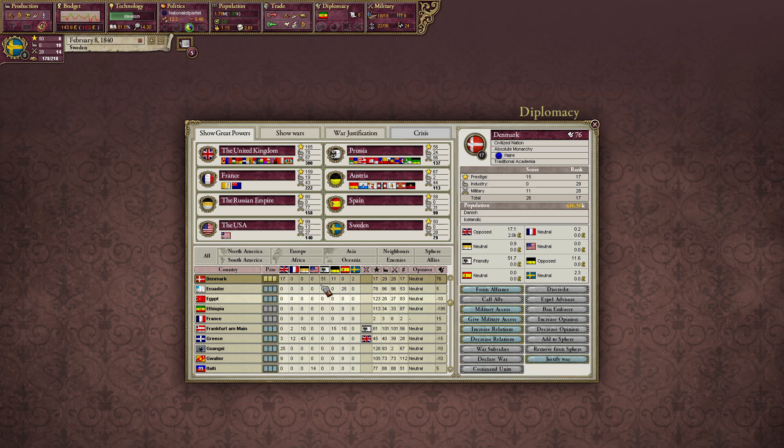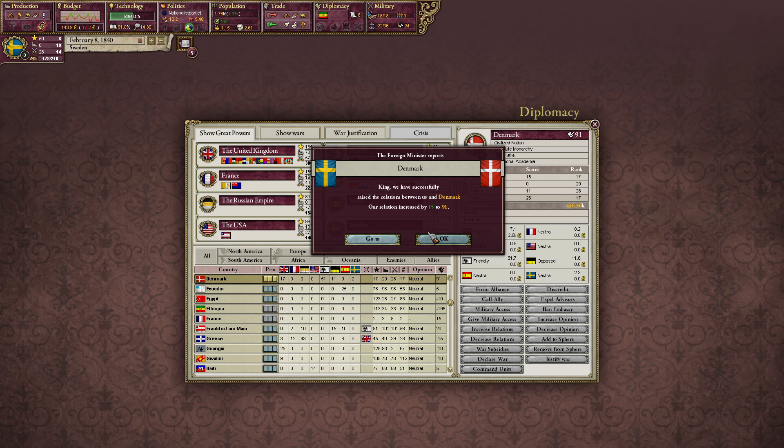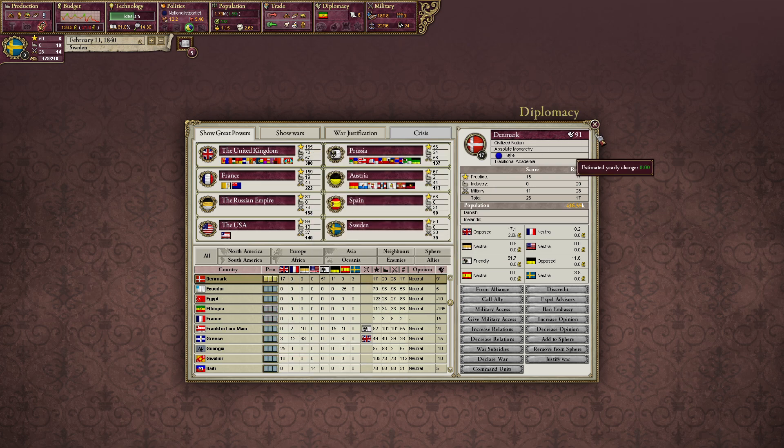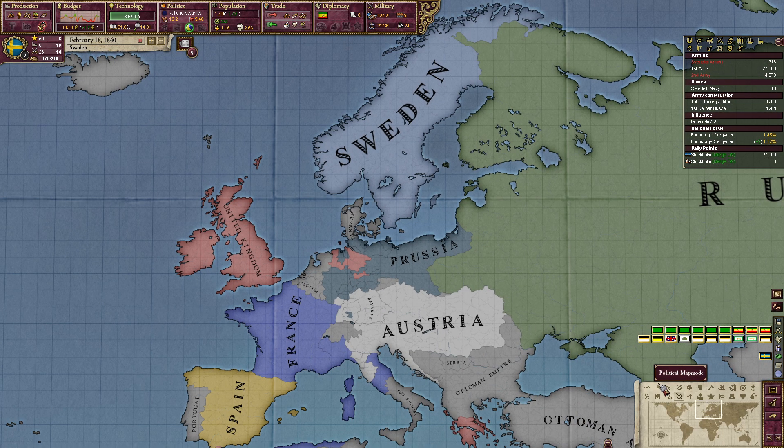The more relations you have the quicker your influence goes. We now gain 0.479 each day, now 0.483. You can see this number going up — those are our points, we need 50 to get to the next level. It's going to take some time. Now what is happening in Ethiopia — we got the siege.